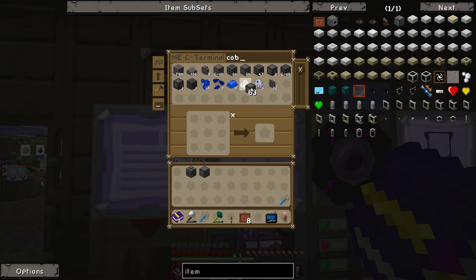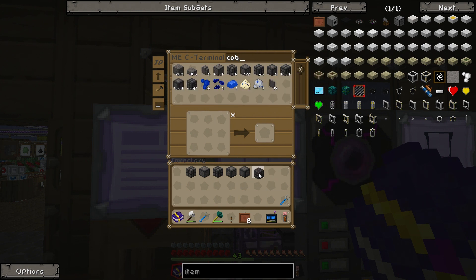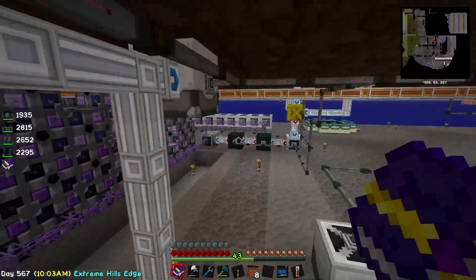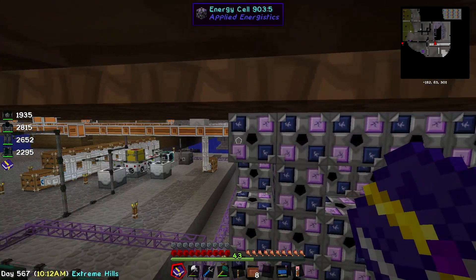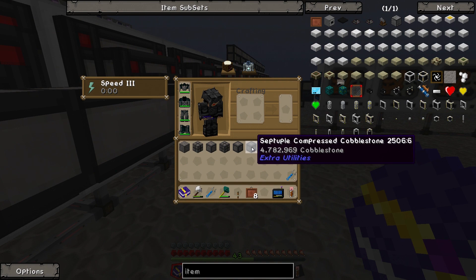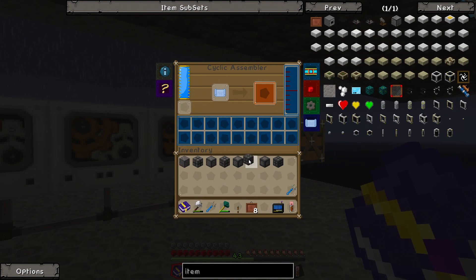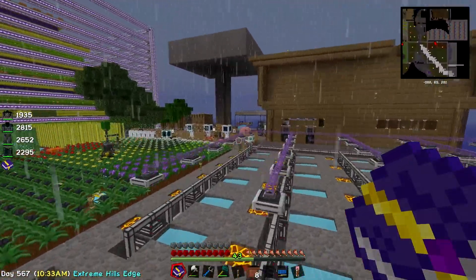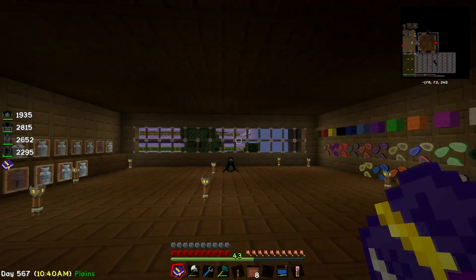We can get our single and octuple from the cycling assemblies. I had originally left those running just to produce cobblestone, but I turned them off because we need all cobblestone going to the deep storage unit. So we have single, double, triple, quadruple, quintuple, septuple, and octuple. Now we can go ahead and display all eight of these in item frames, which is pretty good. After this, the next quest is another section of the Tier 2 trophy room.